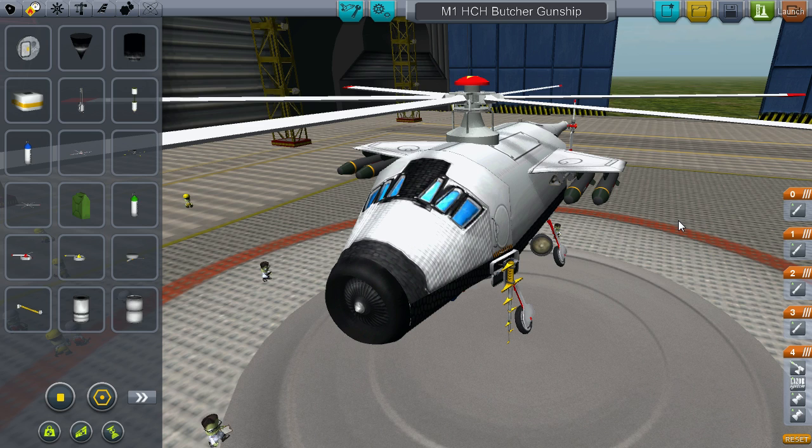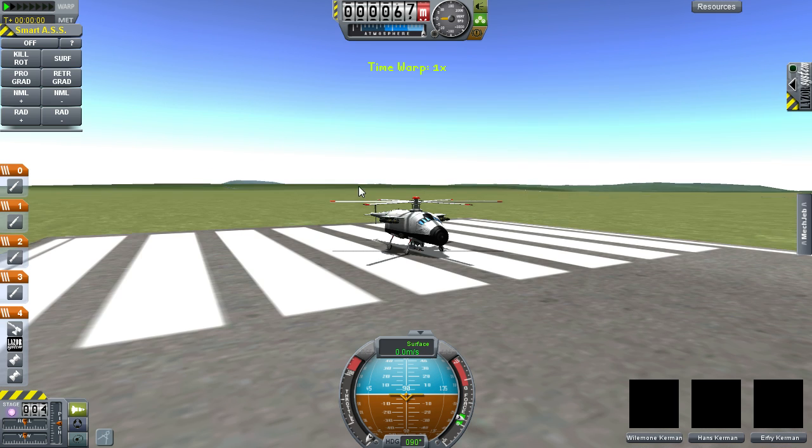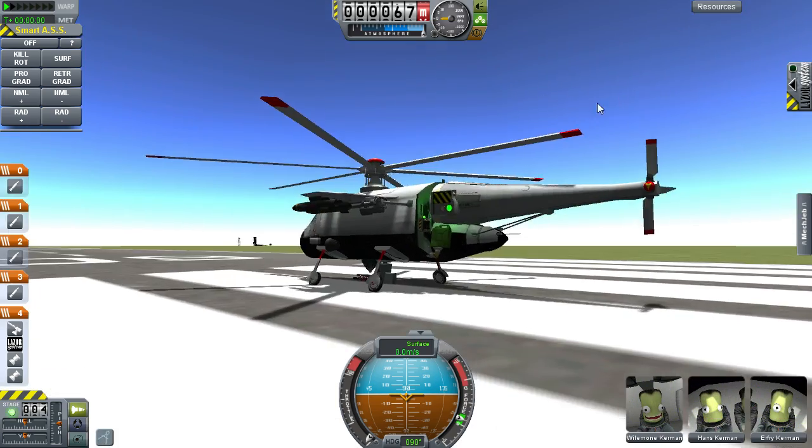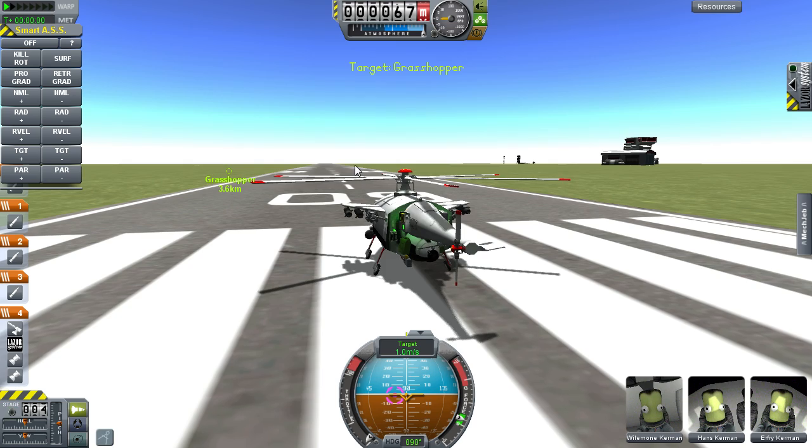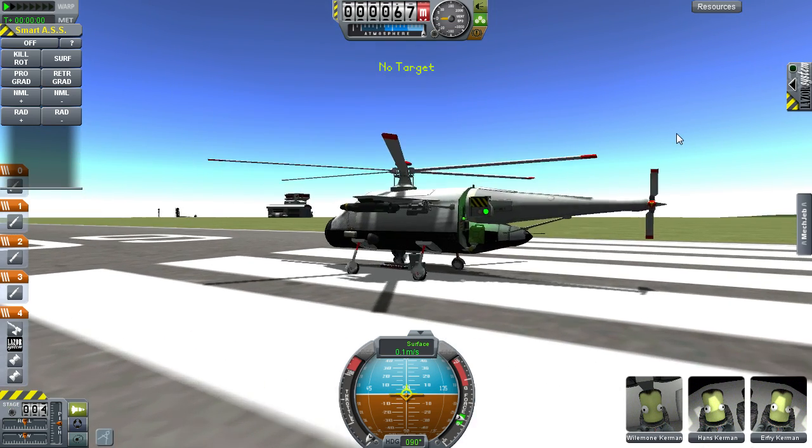I don't actually have any targets lined up for today, but you can see I may have a boat in the ocean for some reason — I don't remember why. I just have a boat from the boat part mods. See, Grasshopper — there it is. Stock boat. So, have it as target.